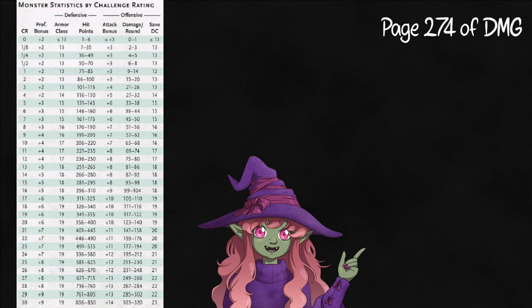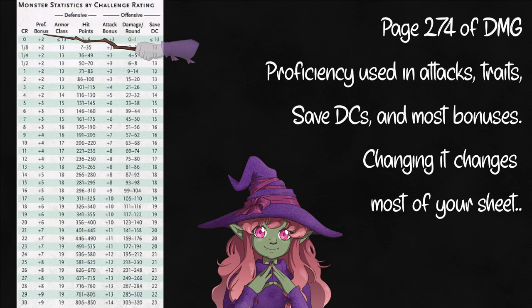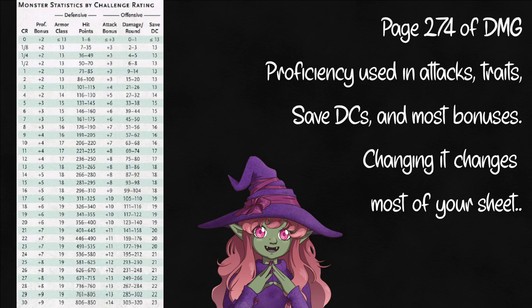Before we begin the process, you'll need to understand the chart we'll be using for most of it. The first two columns are CR and Proficiency. Proficiency will inform nearly everything in some way. It starts at plus 2, raising by 1 at level 5, and every 4 levels passed. Personally, I start with the CR in mind, as I'm usually making this with a purpose, but I recommend at least choosing one of the 4 level tiers to streamline the process.